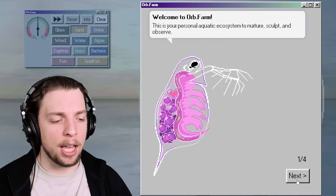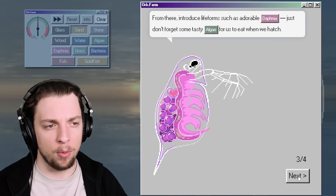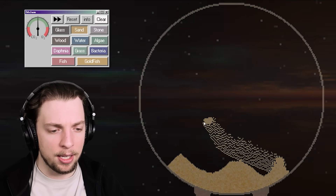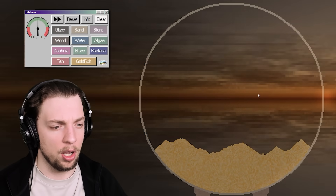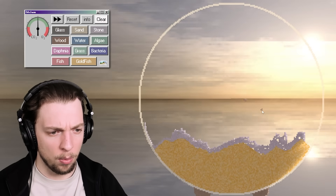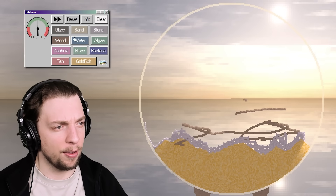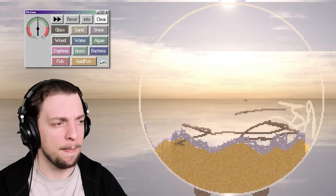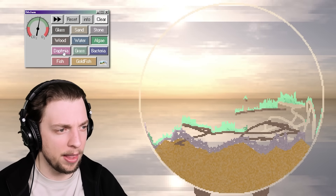Now on this website you get to set up your own little orb farm. I don't really know what it means but we'll find out. So we can add different substrates in here, which is good. We can add a bit of stone, maybe some wood. Glass? Do we need to add glass in here? Algae, super important I guess. Yeah we just got glass in there.